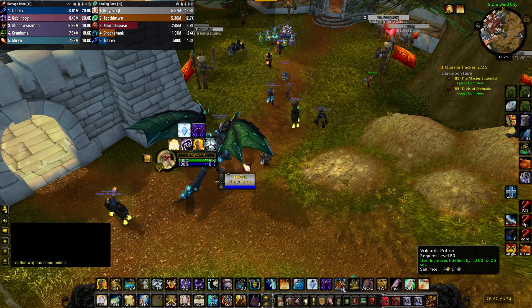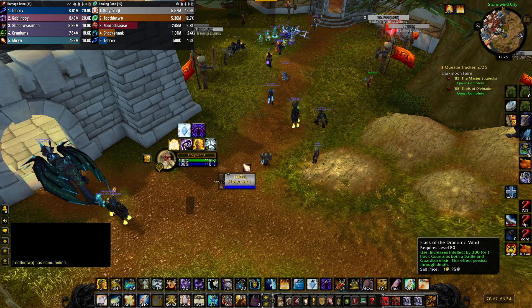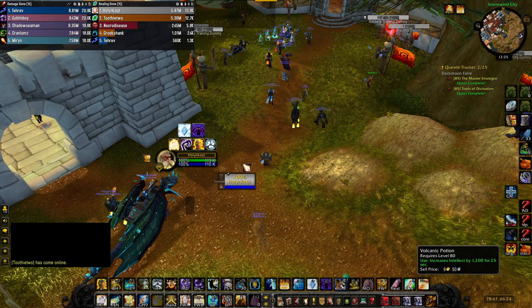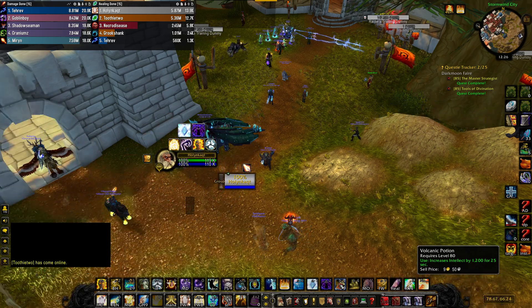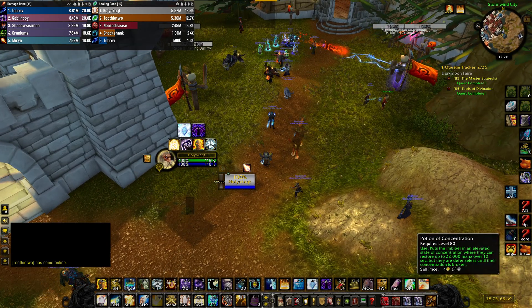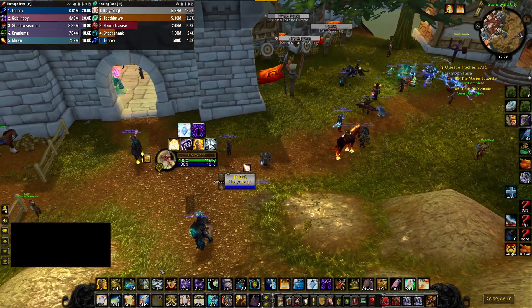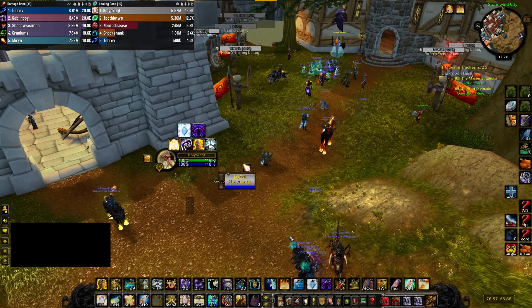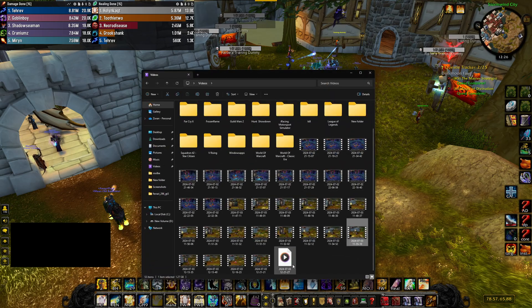In terms of consumables, you would want to use your Intellect food and your Intellect flask. You can also use a Volcanic Potion, which increases Intellect, as a pre-potion. And you can use a Potion of Concentration or Mana potions depending on whether you have time to channel it. Concentration Potion is better, but you will need to stop and channel to regain mana.